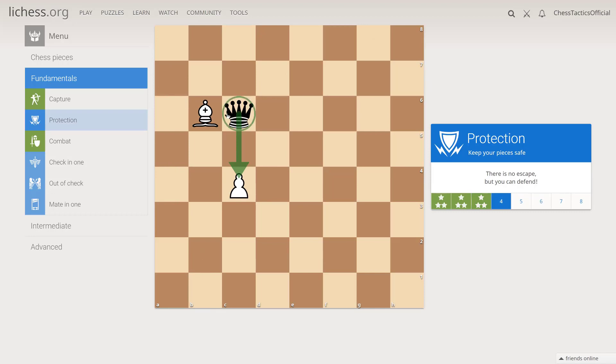The queen attacks the pawn and the bishop. So we can move the pawn so that it protects its own bishop by diagonals, similarly as it captures. And the bishop will protect the pawn in its turn.